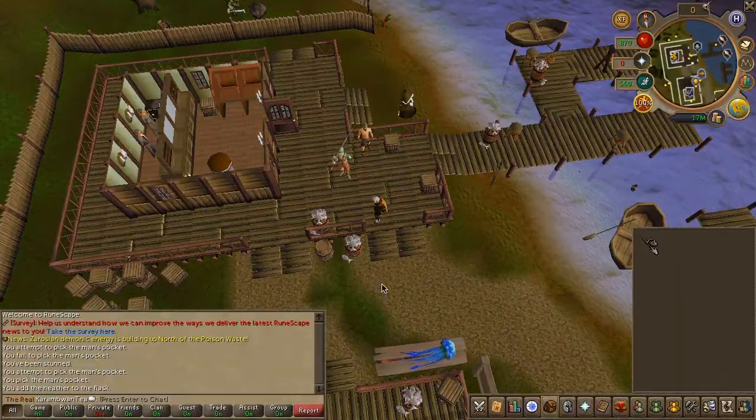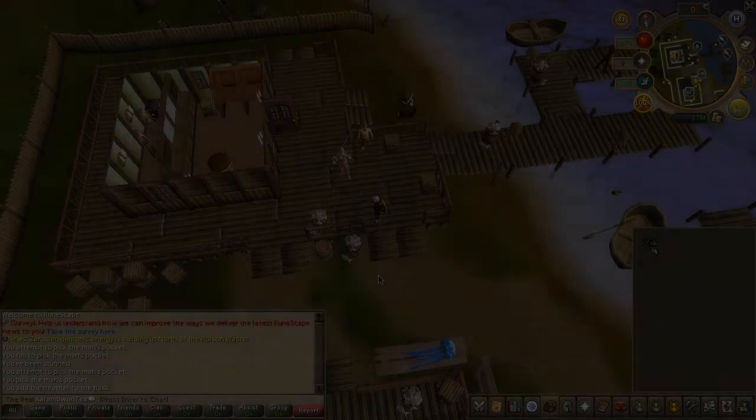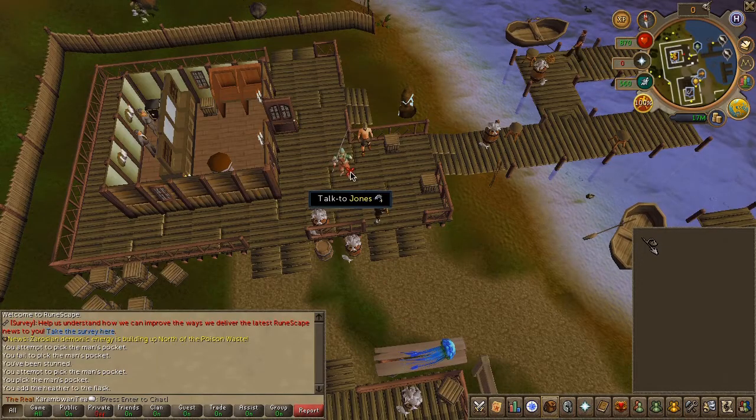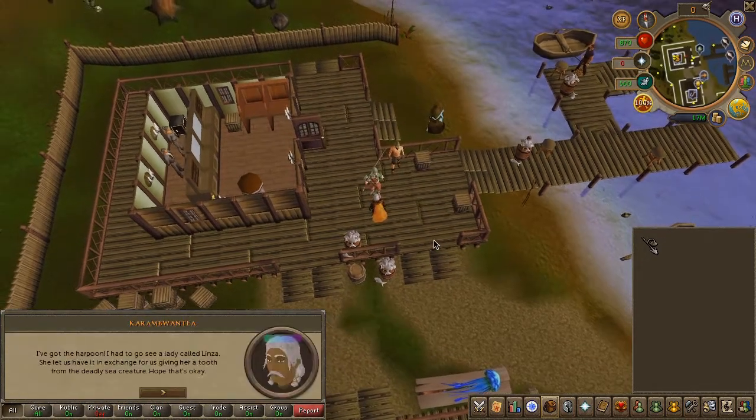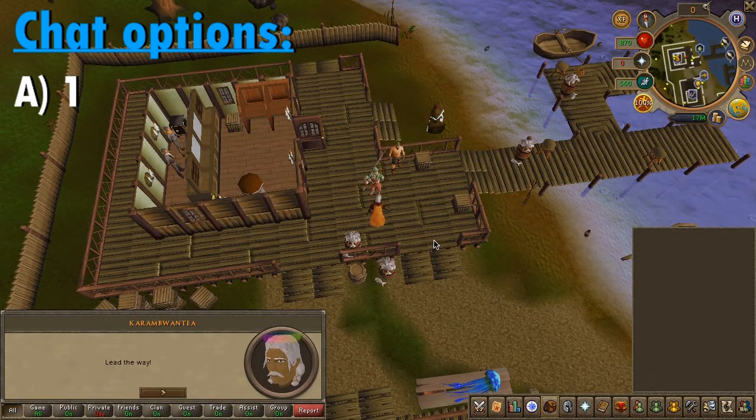You will now be teleported to the fishing guild. Before we continue, make sure to dismiss or send home any familiars that you might have. You are now ready to hunt the Thalassus. To start, speak to Jones and choose the first chat option.